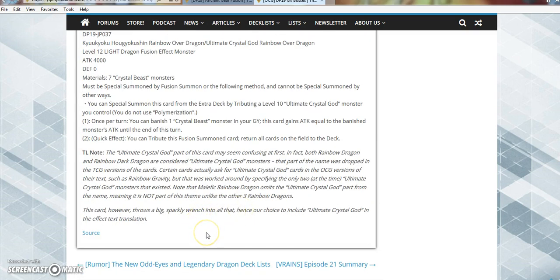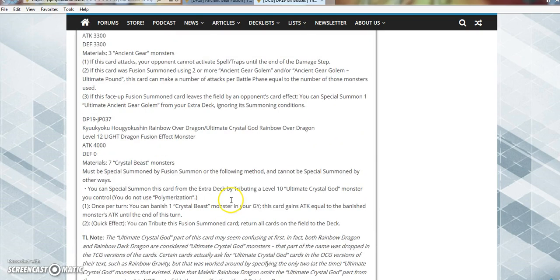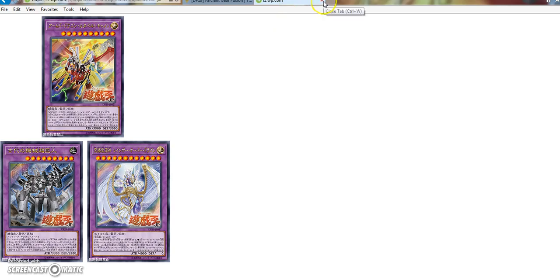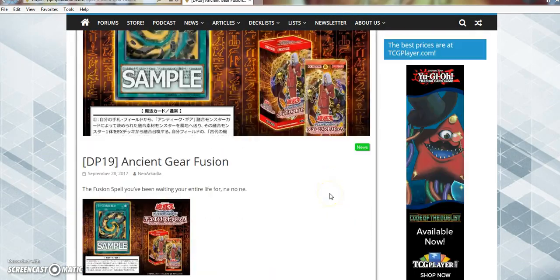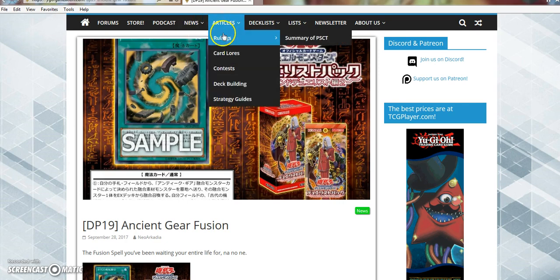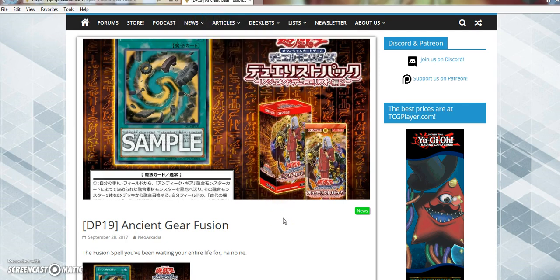So it's pretty trash. Even the article mentions it throws a big sparkly wrench into things, hence their choice to include Ultimate Crystal God in the effect text translation. But the artwork's not bad — it's a sexy card. But it's not what Crystal Beast needs. Even if they got the Pendulum support from like two years ago, it still wouldn't make them good. I know Doug Zeef's going to probably want to kill me for that, but it's just the God's honest truth. Crystal Beast will never be good. It's just sort of the mentality we face with this game.